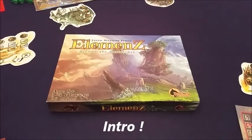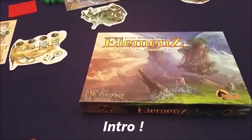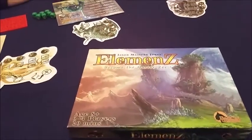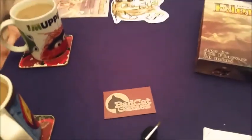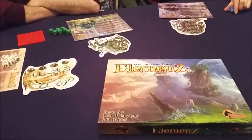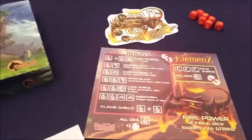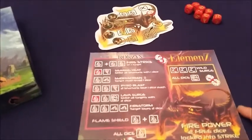Welcome to a Gaming Nights Kickstarter preview. This is Elements, designed by Jason McLean Jones. This is obviously a prototype by a company called Bad Cat Games. In Elements, each person is playing a master shaman, and every seven years you do battle with the other master shamans to fight for control of Planet Z. It's based on elements.